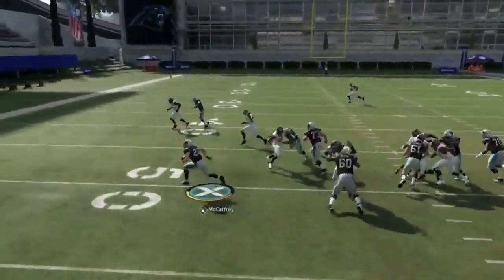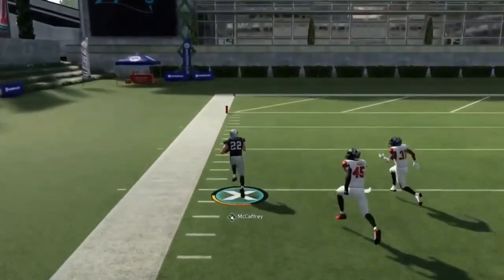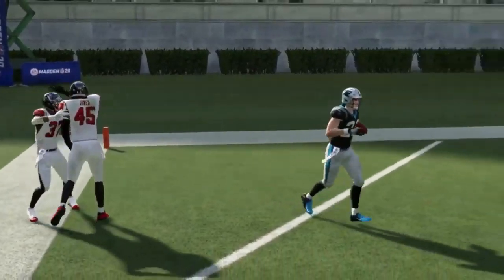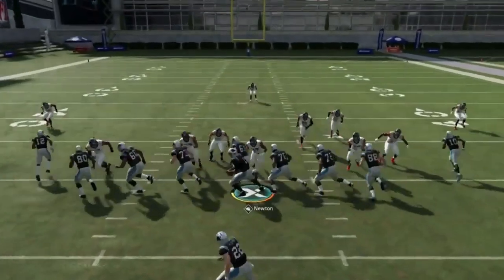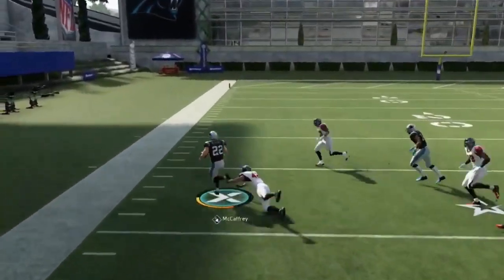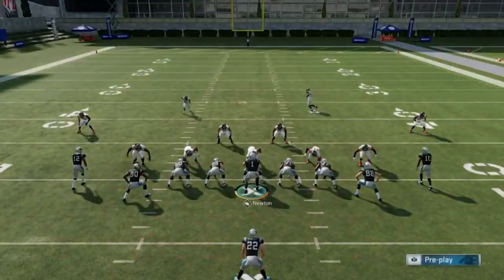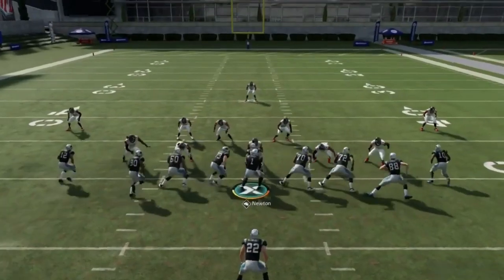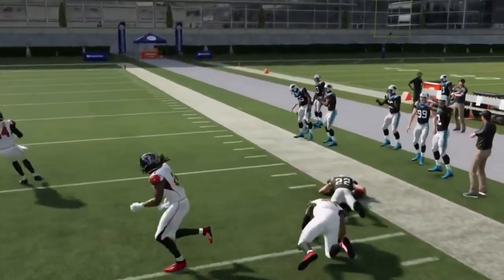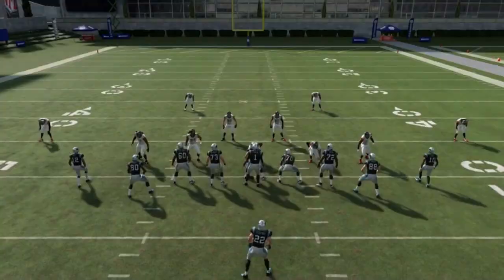Next up, halfback stretch — a really good run play from this formation. There's wide blocking and Christian McCaffrey is amazing, making multiple guys miss with nasty jukes. It's just a really top-notch run formation. Against cover three with a safety on one side, go to the other side — it's a really consistent run.